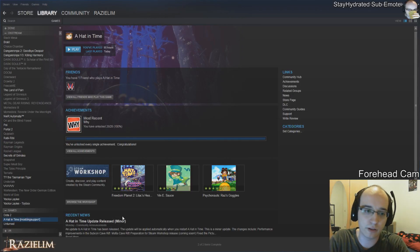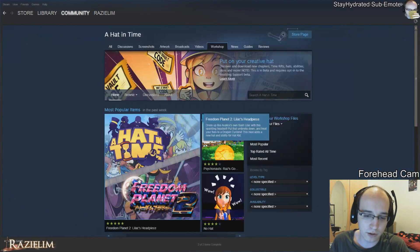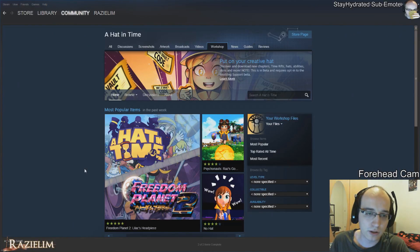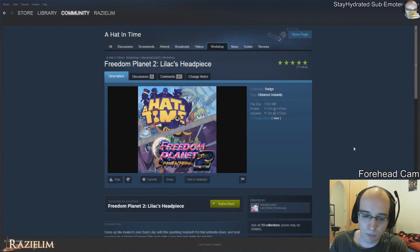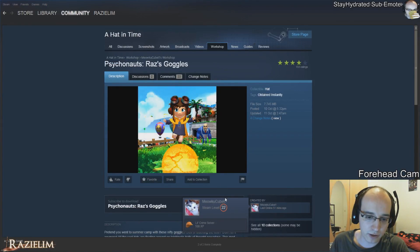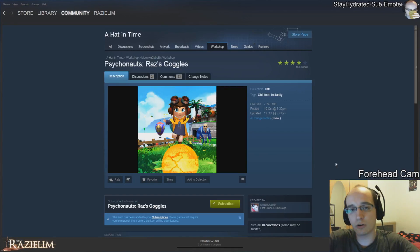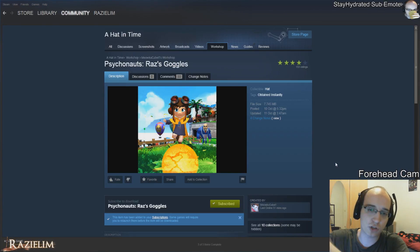Maybe it'll be different when another patch hits. Then you'll have this entry that also says modding support, and at that point all you need to do is go into the workshop, take any mod you want — for example the Psychonauts mod here — subscribe to it, and then if you go into the game and bring up the pause menu, at the very bottom right it says mods.